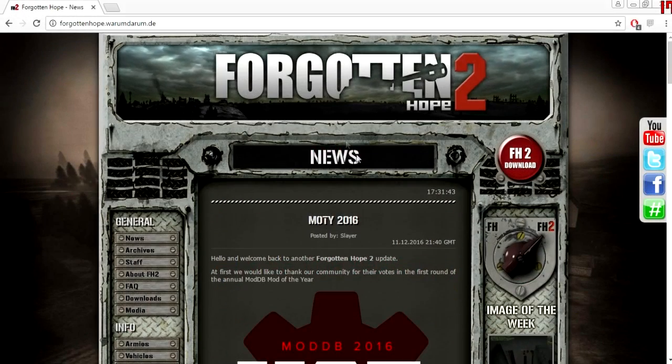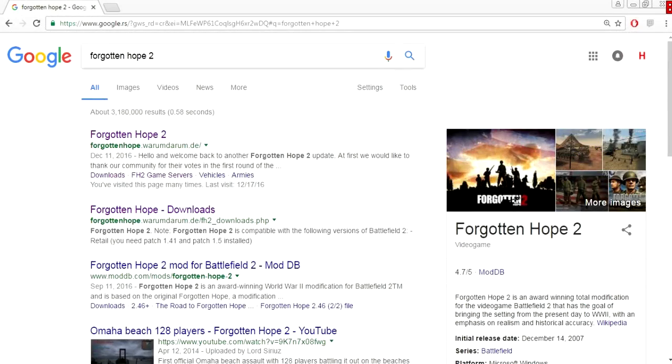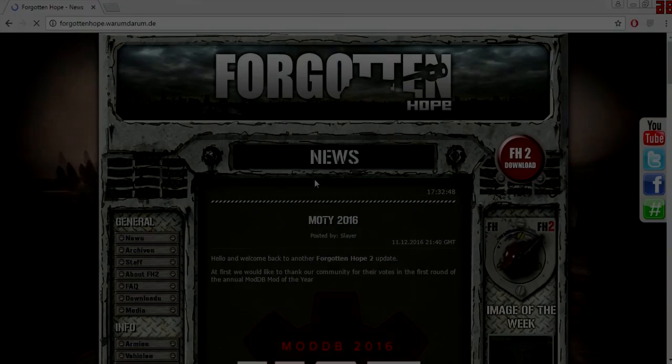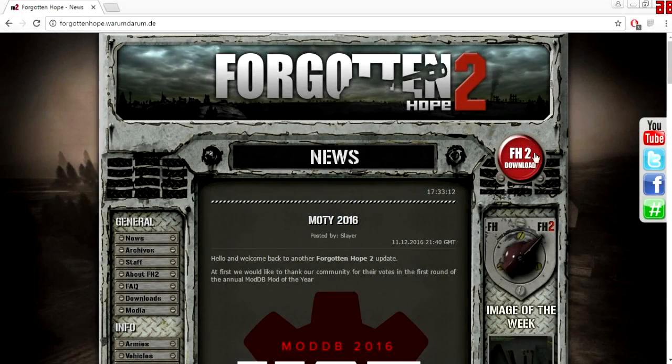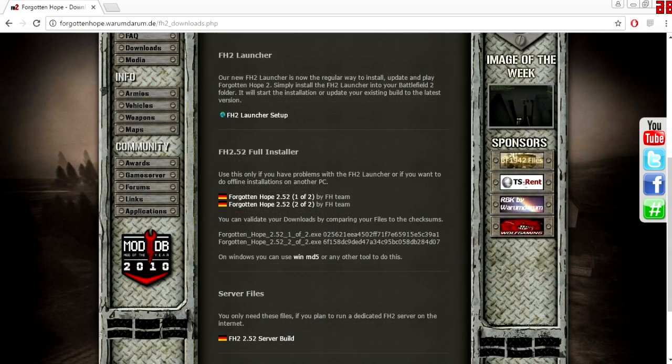First off, you need to go to the Forgotten Hope 2 official web page. You can do that by writing Forgotten Hope 2 into Google and clicking on the first result. Then you will see a big red button on the right side. It says FH2 download. Click on it, scroll down, and there you will find the links for mod files.